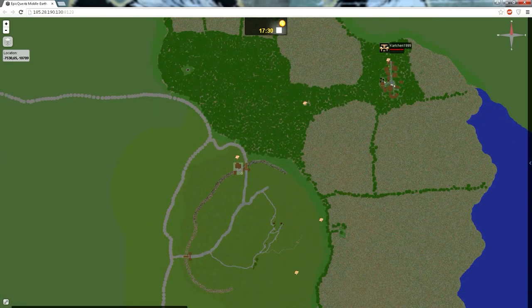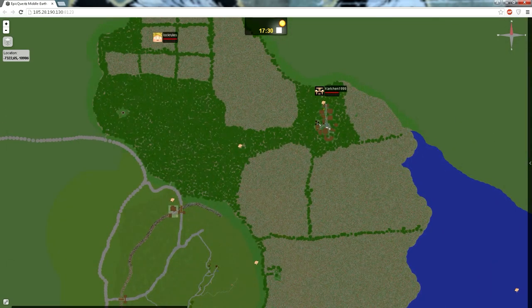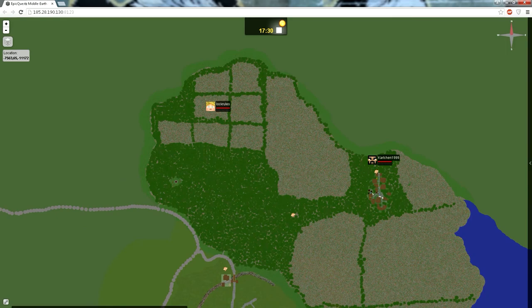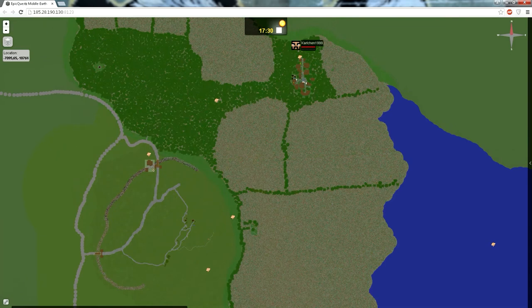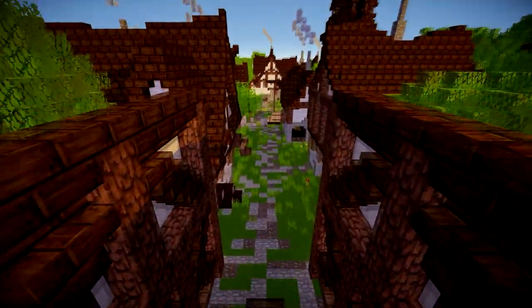Right here we have Bree. This is the main area that we're going to be making. We haven't really started much on it yet, so you can't see any houses, but we've got plans for a particular house we're going to build, hobbit holes, everything like that. You can see here we've actually finished Archett completely, which I'll show you in a minute. And you can see how big this forest is actually going to be — this isn't even one of the largest forests in Middle Earth, this is in reality quite a small forest. We've got Midwater Marshes over here, none of which we've started yet.